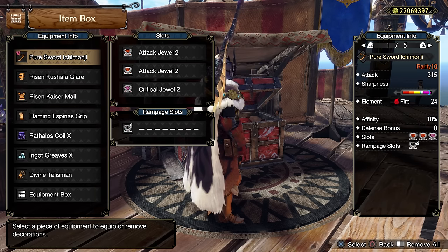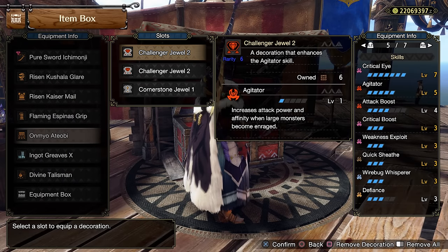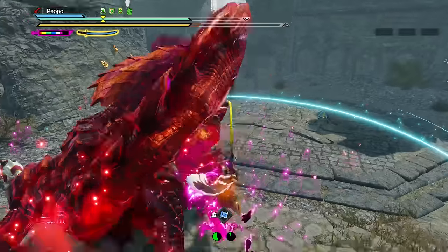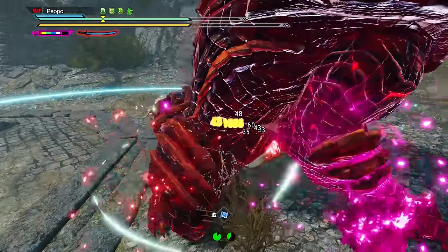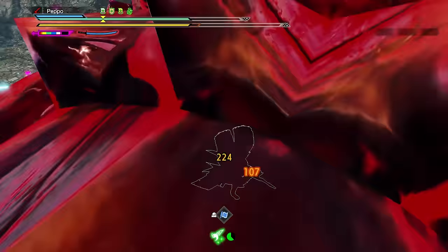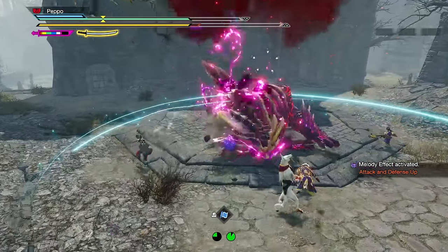Depending on your charms or Quiro augments, you can decide to swap the coil or the legs with another armor piece to get the skill you want. For example, if I want Agitator, I can use the Violet Mizutsune Coil and get to Agitator 5. You can get whatever skill you find useful depending on your own playstyle. Make sure to check out my latest Longsword guide on my channel if you want to improve your gameplay. Remember that the most important thing is your skill with Longsword and how you approach the hunt — the true potential of a hunter comes from monster and weapon knowledge.